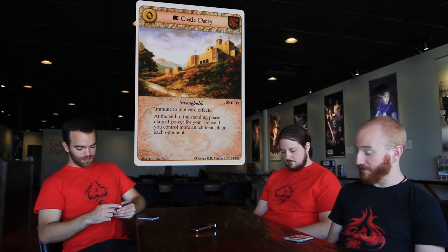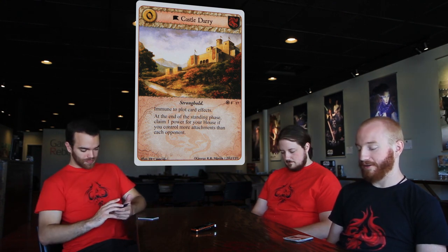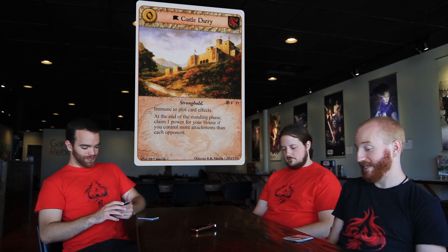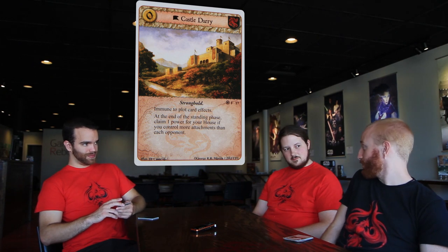Castle Dairy — a zero cost Targaryen stronghold, immune to plot card effects. At the end of the standing phase, claim one power for your house if you control more attachments than each opponent. It's like a free dominance — why not? If Meraxes is out, you're probably winning dominance and getting two power a turn. The clock's ticking. For a burn deck this is actually pretty decent: get that solo attachment up, take a power — even if that character you flame-kissed didn't die this turn, I power because of it.